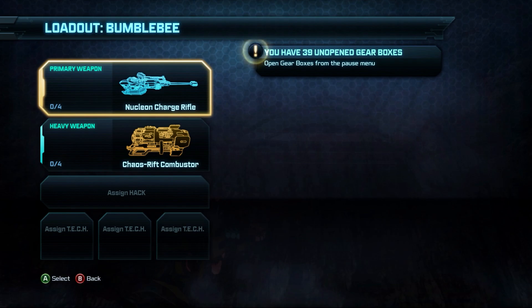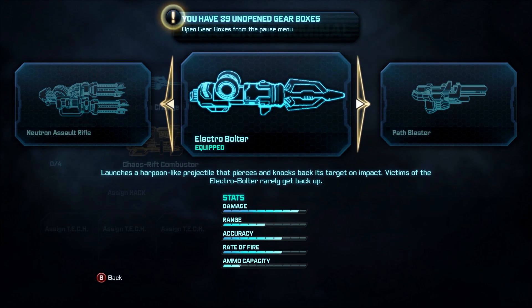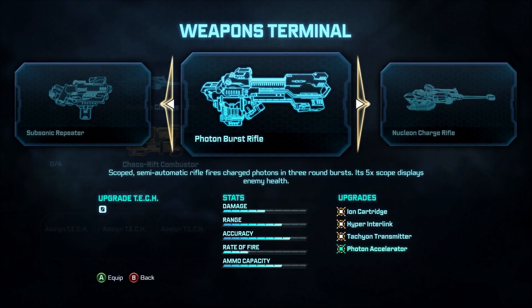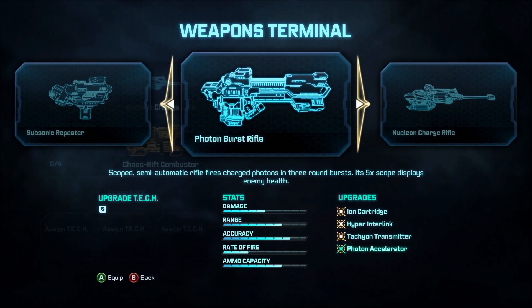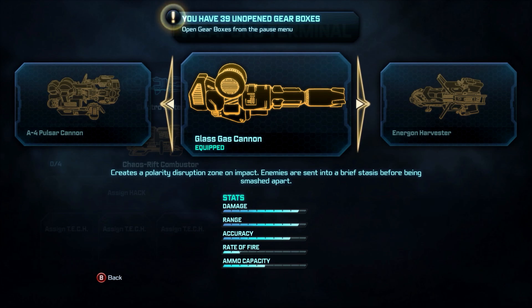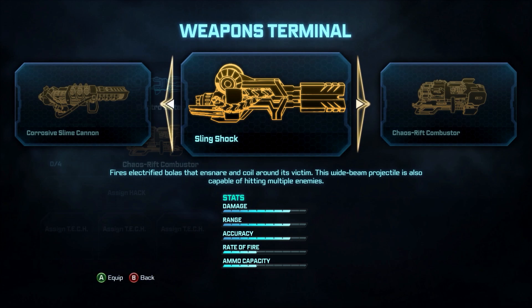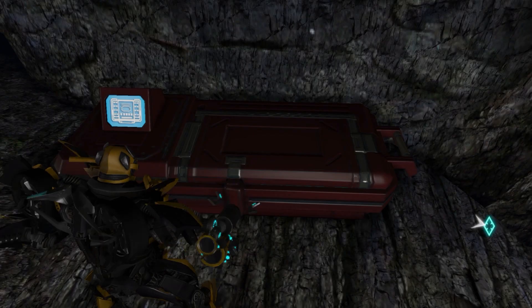Let's get rid of this nuclear charge rifle and exchange it for the electro bolter. If you don't have that, I recommend the photon burst rifle — I tested it out myself and it worked wonderfully. For the heavy weapon, I'm going with the glass gas cannon. If you don't have that, go for the slingshock — it's a good weapon with a good area of effect and a great alternative to the glass gas cannon.